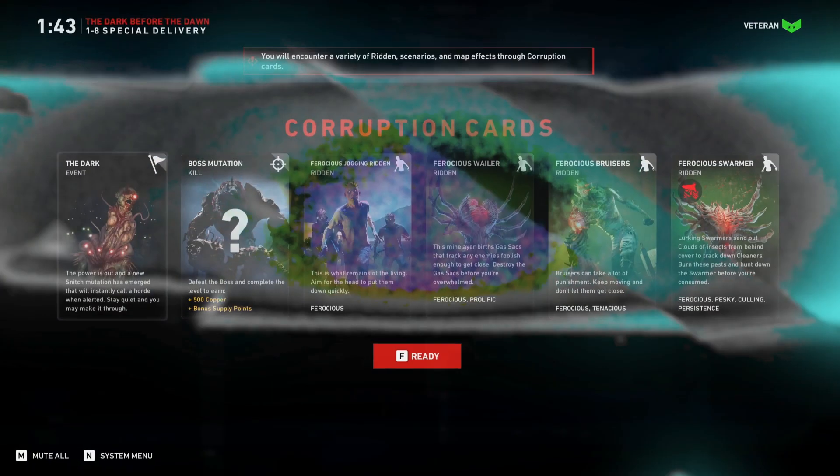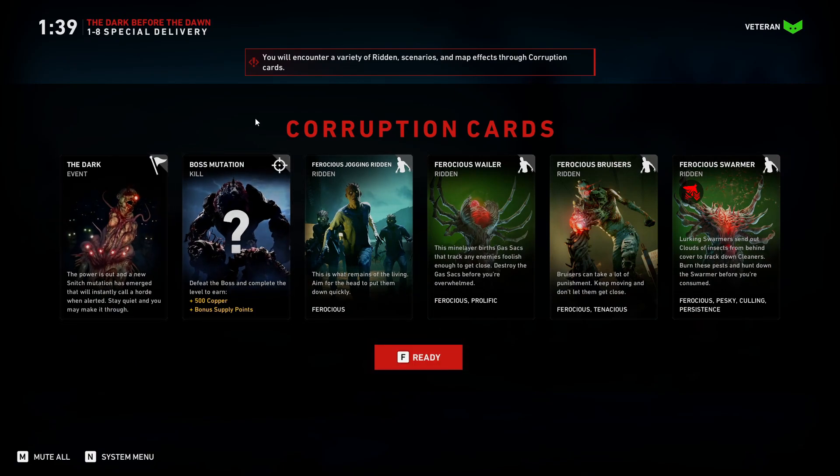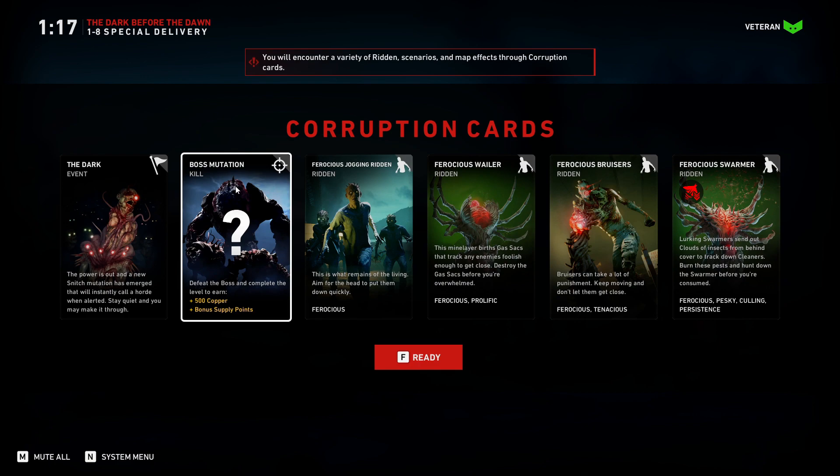Okay, I'm back. So before you ready up — and I think you probably already have — the corruption cards are what screw us over. Like, say you see an armored person and you're like, why are they armored? That's because of a corruption card. So we don't pick those; they just ran them. This one says boss mutation: kill and defeat the boss and complete the level to earn 500 copper and bonus supply points. So there's going to be a boss — could be random.